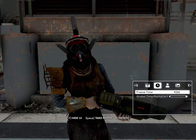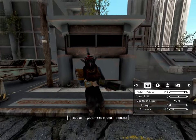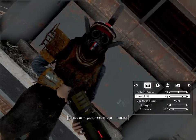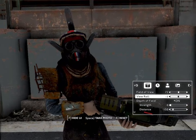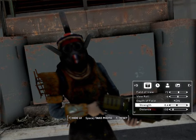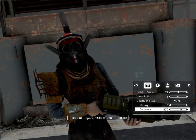When it's all said and done, your screenshots will be saved directly in the photos folder of your Fallout 4 installation. Whether you're sharing your latest masterpiece on social media or just admiring your in-game artistry, this mod ensures you'll always be ready to flex your creative muscles.